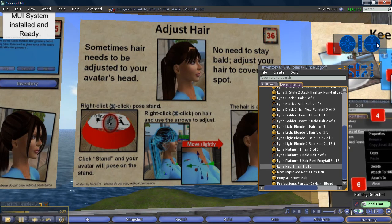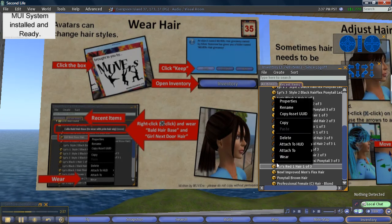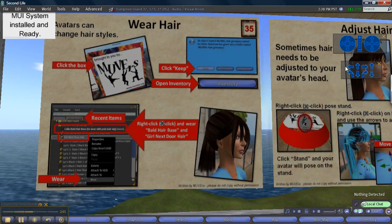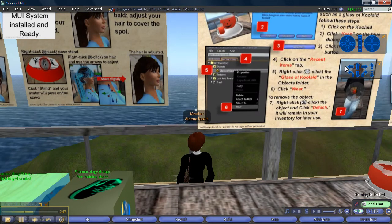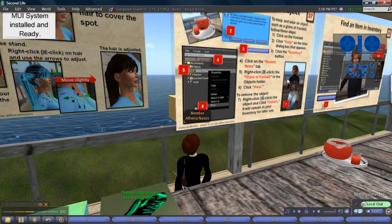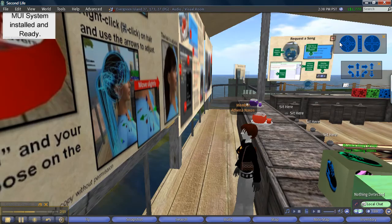Here's this sign. Right click and wear bald hair base. So I'm going to right click here and click Wear. And that's it. Let's see what my avatar looks like now. Oh, very elegant. Let's camera around and see what she looks like from the front. Very sporty.